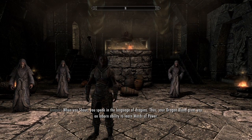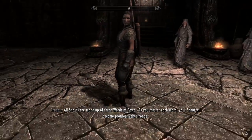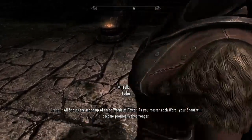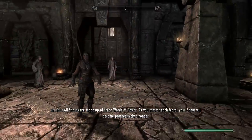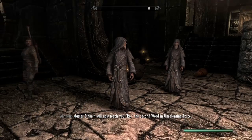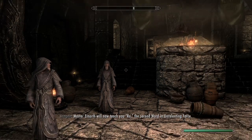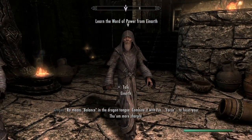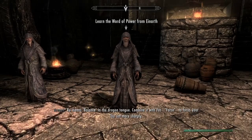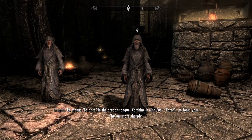It's your innate ability to learn the words of power. Lydia, I suggest you move that way a bit. Each one shall be progressively stronger. Master Einarth will now teach you 'Ro', a second word in Unrelenting Force. 'Ro' means balance - Dragon tongue. Combine it with 'Fus', force, to focus your shout more sharply.